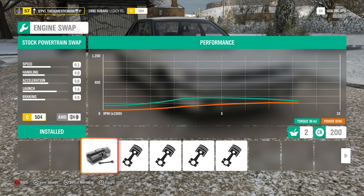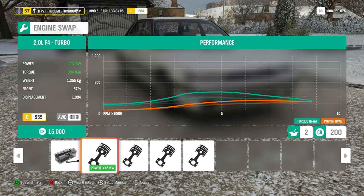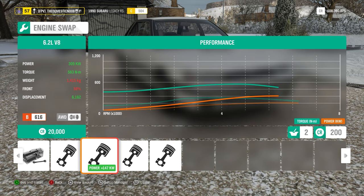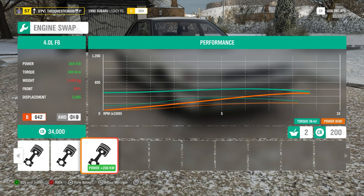For engine swaps, you'll be able to see the insane stuff we can do. Stock, this thing has 162 kilowatt and 270 newton metres of torque — not the fastest, but not the slowest — and it's full-time all-wheel drive with that rally pedigree. The first option is a 2-litre flat-four turbo. We've also got a 6.2-litre V8 — I'm pretty sure this is an LS3. And there's also a 2-litre flat-four turbo rally spec, which has higher output than the LS3.